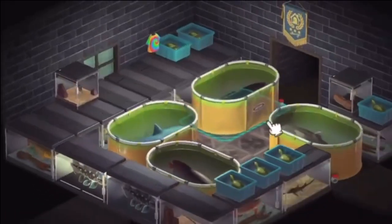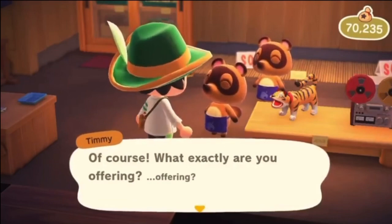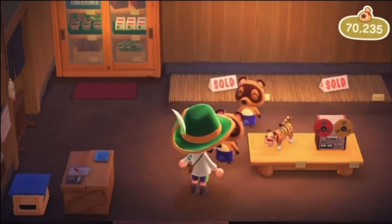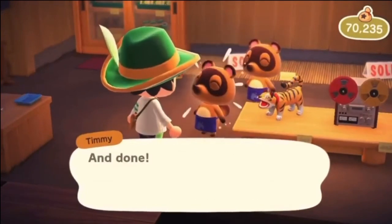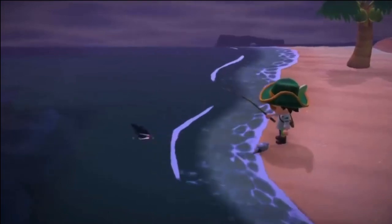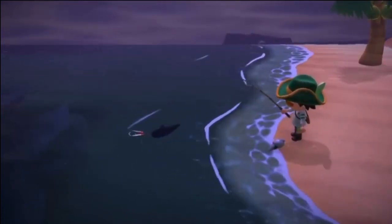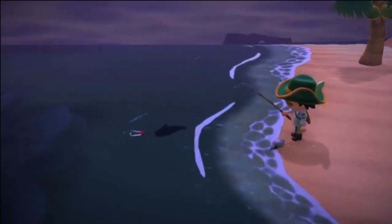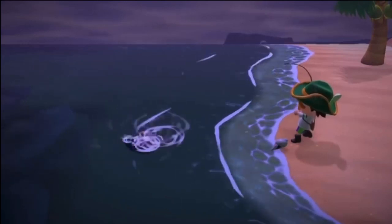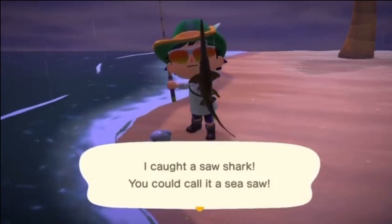The hammerhead shark sells for 8,000 bells — size 6 with a fin, ocean, available from 4 p.m. to 9 a.m. The great white shark is also available from 4 p.m. to 9 a.m., ocean, size 6 with a fin, and sells for 15,000 bells — the most expensive shark. The whale shark is a 13,000 bell fish, ocean, size 6 with a fin, and can be found all day. It's more expensive than the hammerhead but less than the great white.